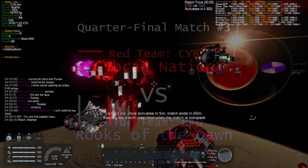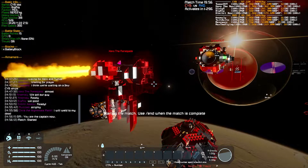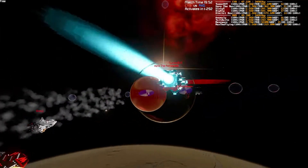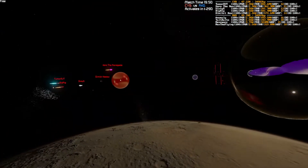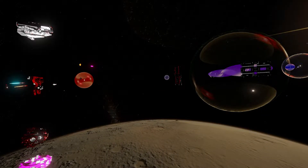3, 2, 1, begin! Cybrand speeding away from the start. Zero, Dimitri, and Tima are all splitting off to one side.